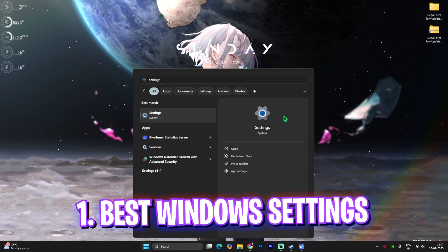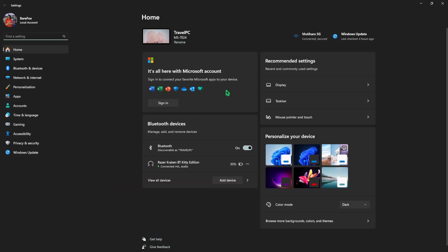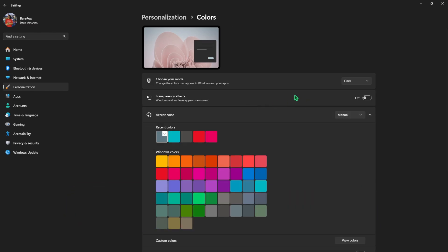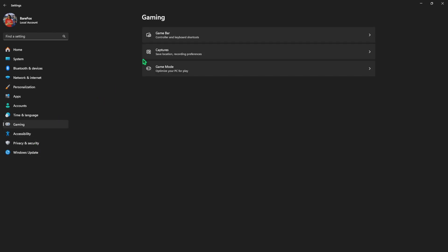Step number one is the best Windows settings. Simply search for Settings on your PC, come down to Personalization, then head over to Colors, and disable Transparency Effects. This will disable Windows surfaces appearing translucent, making it a more opaque view.